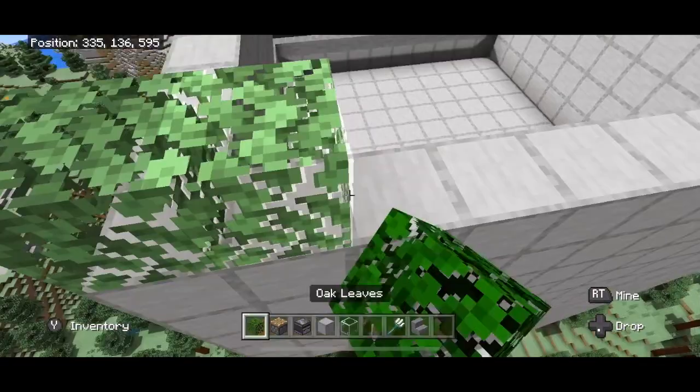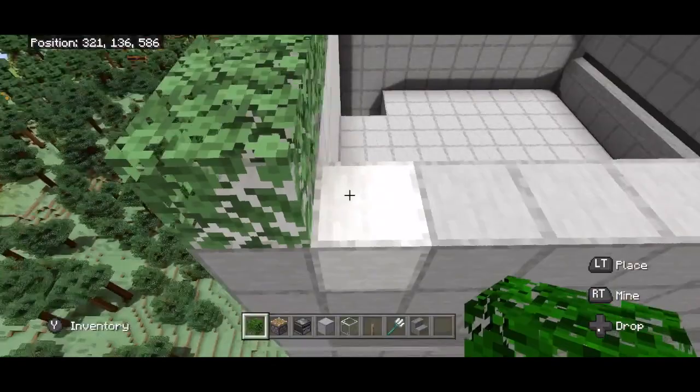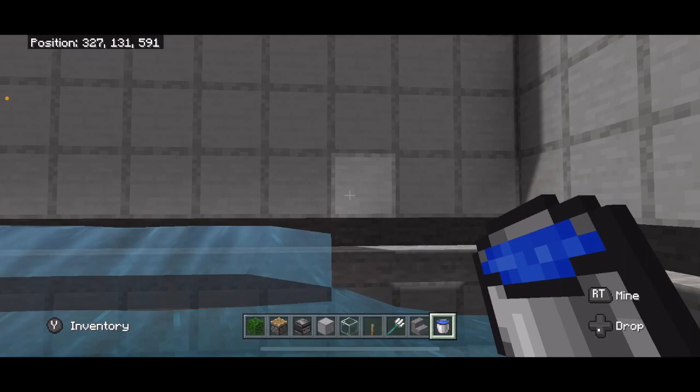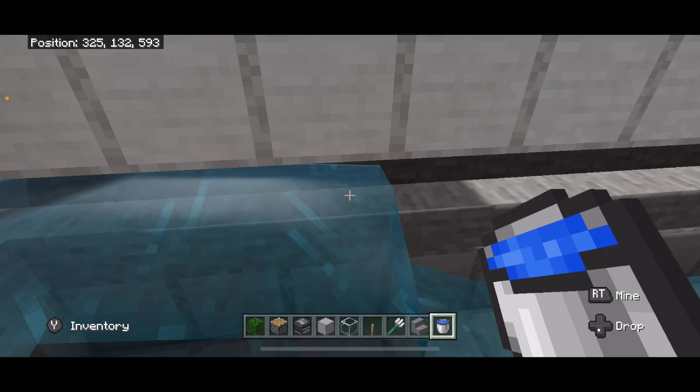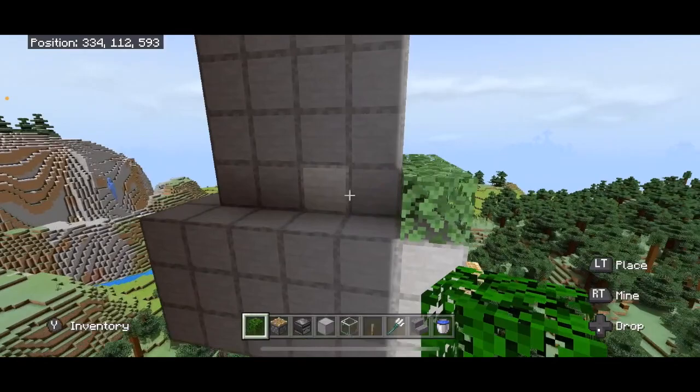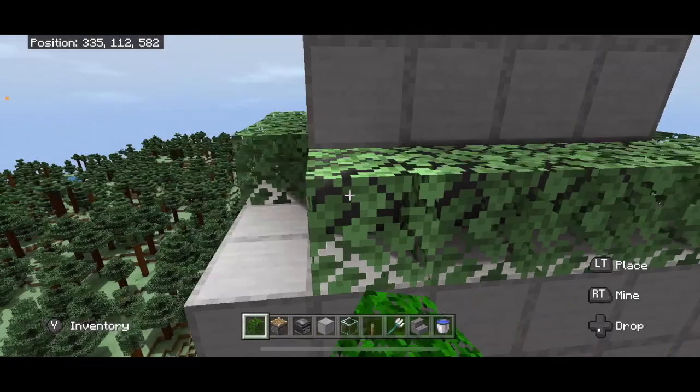Take your bucket of water and place one on each one of these stairs. If you need a video showing you how to have infinite water, there's one in the description. This water should flow right up to the edge — if it doesn't, you did something wrong. Come over here and place leaves all along this part so that no mobs spawn here. Then take some more leaves and build up eight blocks.